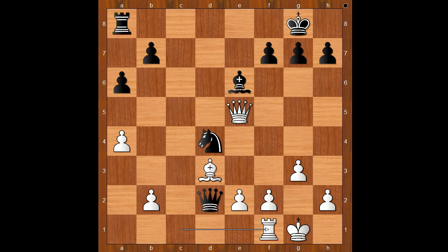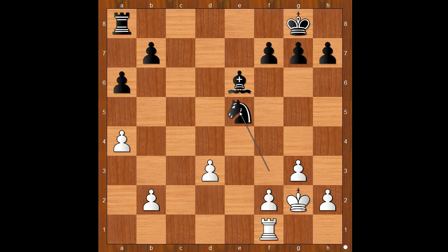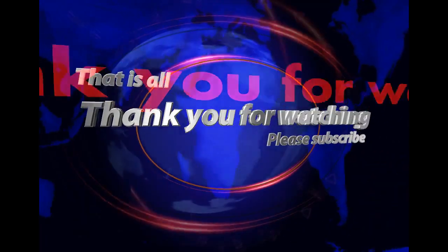Did you pause? What did you find? Black played a move and white resigned, and the move is... ouch. White resigned in view of: pawn takes queen, knight to f3 check, and after king to g2, knight takes queen. Wow, what a beauty! What do you think of this game? And that is all — I hope that you enjoyed watching this video. I wish you good luck with your chess, and bye for now.